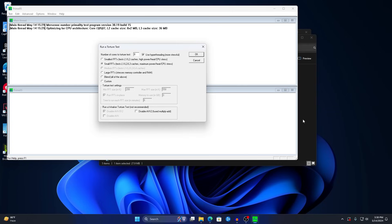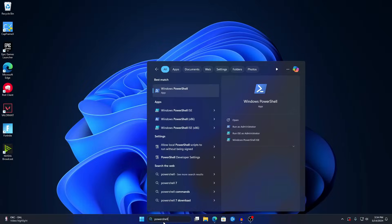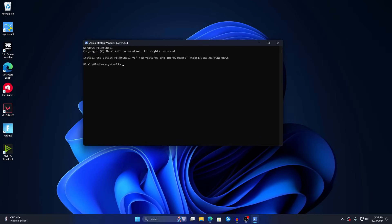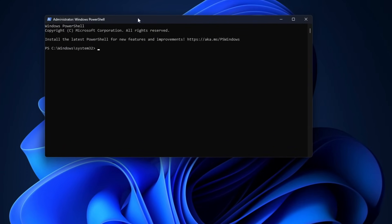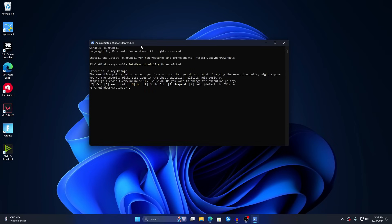Before pressing OK on Prime 95, make sure you've restarted your PC with the registry key applied, or time resolution will not work properly. Once confirmed, open PowerShell from the search menu, run it as Administrator, press Yes. Then go to the video description, copy the PowerShell command provided, paste it into PowerShell, press Enter, press A, then press Enter again.